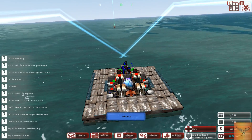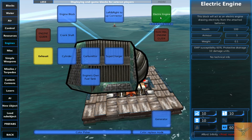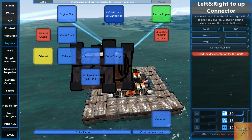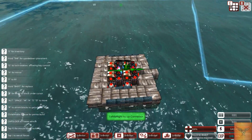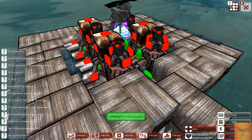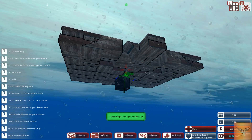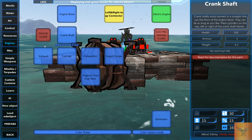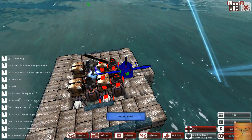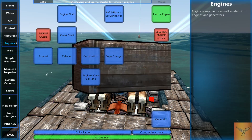There's only one more block to mention — I'm not going into the electric stuff as I've never used it. But there's the left, right, and up connector. I'm not a hundred percent sure how this works but I think you put it next to the crankshaft. Thought I should note it because it relates to engines. Now you have your engine in and you're only a few steps away from a completely moving ship.